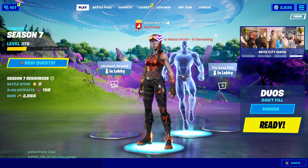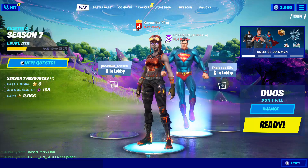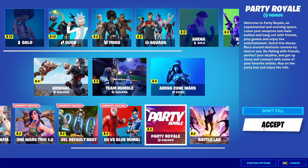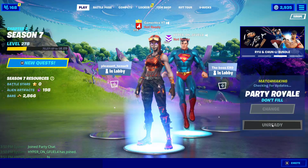Hello everyone and welcome back to the Fortnite Rift Tour event. The final part covers the Rift Tour quests. The first quest is to play matches with friends, and just like the previous quest, you can complete it in Party Royale by joining the game with a friend and keep leaving. You need to do it 10 matches.